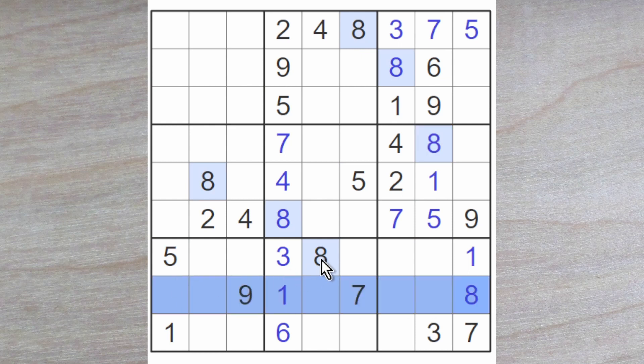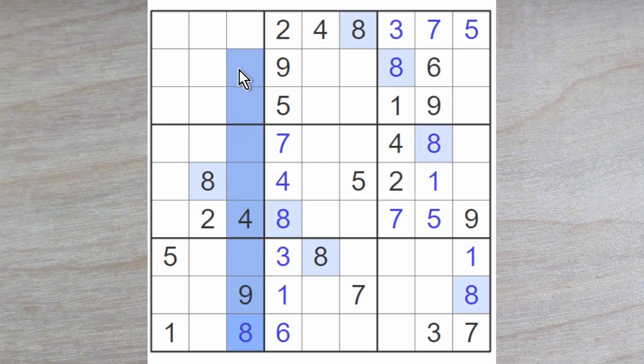We've got a couple of 8s blocking across here and one 8 blocking down, so an 8 is forced to go here. And now these two 8s block up, and we've got two 8s blocking these two squares, so an 8 must go here. We have all the 8s now for this grid. These 4 empty squares must be a 2, 5, 4 and a 9. We've got a 2, 5 and a 9 blocking this square, which therefore must be a 4.